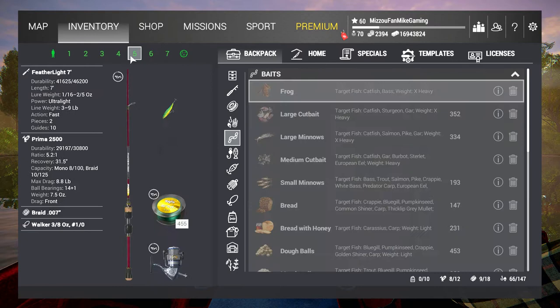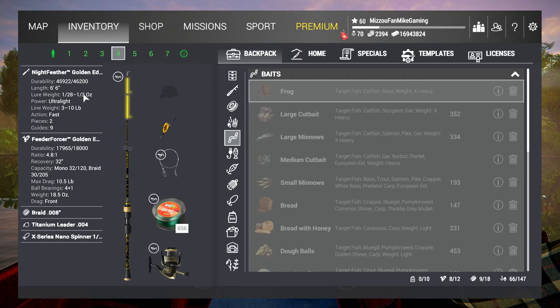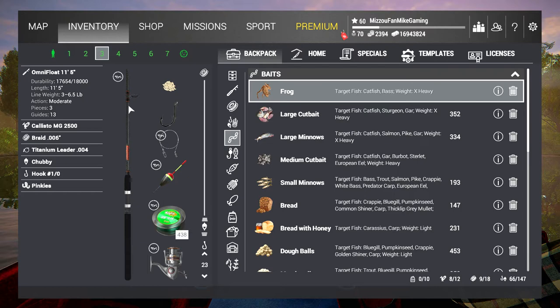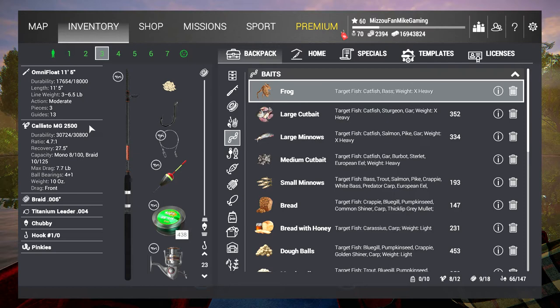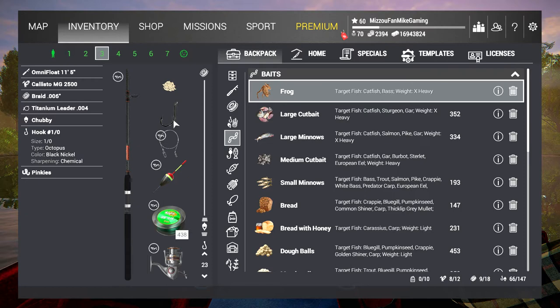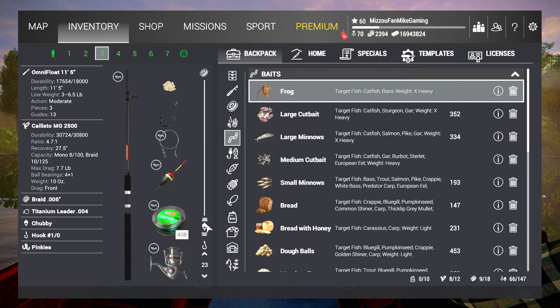I also brought my Night Feather Gold, but it only does three-quarter ounce so we might throw it, might not, depending on if we need it. This is my floating setup — a lower-level rod and reel. This is the Omni Float 11.5, a three to 6.5-pound rod. I'm using a Callisto MG 2500, which is a 7.7-pound reel. I put on a six-pound test with a chubby bobber, a seven-pound titanium leader, one-aught hook, and we're going to put pinkies on this.